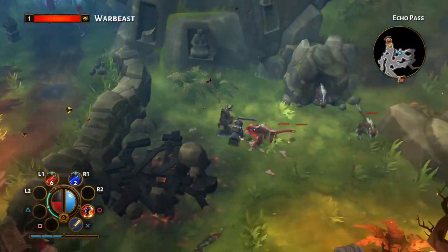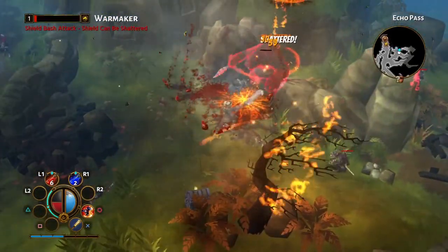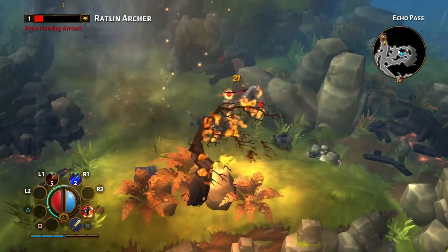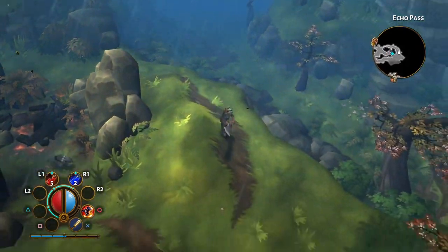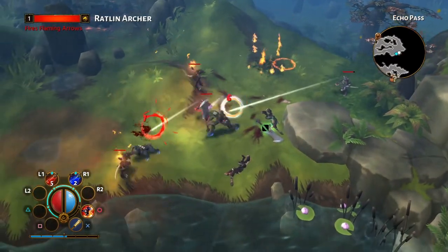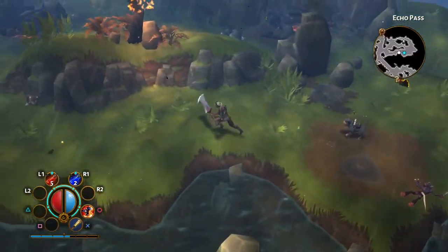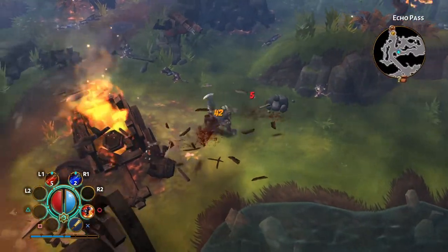I'm just trying to remember what some of these functions and features are, because when I'm attacking I have a blue bar that goes around my health and mana globe. That blue bar keeps crawling up every time I kill something, but when I use my circle ability it drops down slightly. So I'm just wondering whether that is like a rage meter — I can't honestly remember.